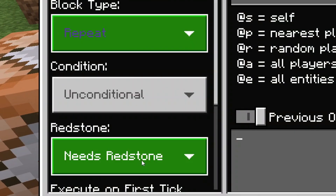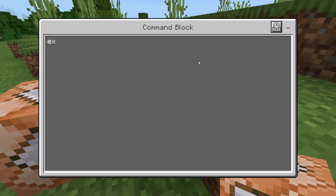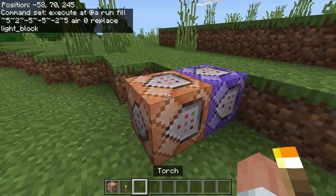In this first command block, set it to Repeat and Always Active. Inside the command input, type: `execute @a run fill ~ 5 ~ 2 ~ -5 ~ -5 ~ -2 ~ 5`. Then say `air 0 replace light_block`. Go ahead and exit out of that one.